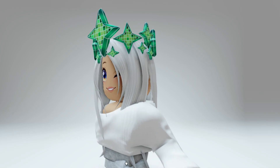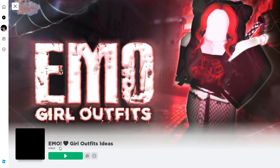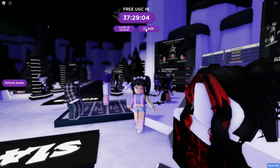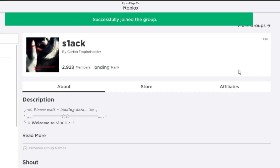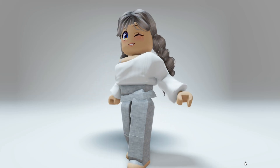The Diva Crown actually pairs really nicely with hair. Now let's check out the Bubble Braids hair, which will be free by joining the group and staying in the Girl Outfit Ideas game for 30 minutes. You also have to like the game to claim this item on Sunday, January 7th at 12 PM Eastern Time. Once you get into the game there's also a UGC item countdown so you can keep track of when this releases. Make sure to like the game and join the group so you're ready when this item releases. Here's what the hair looks like on — you'll be able to claim it completely free.